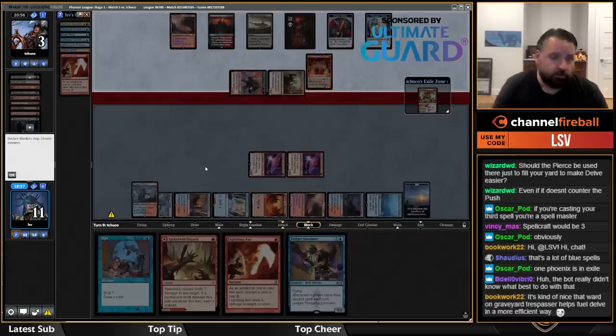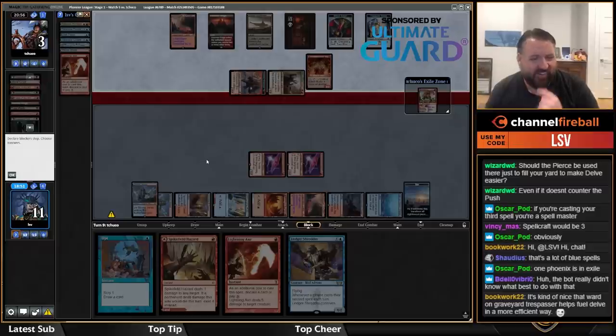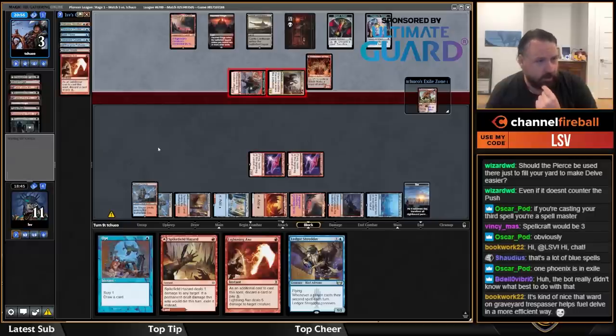Just battling down to six. Do I want to kill the Blood Tithe Harvester for one card and six damage? I don't think I need to do anything here.